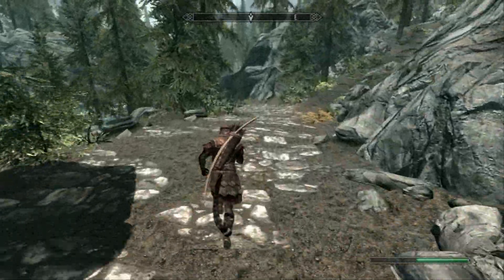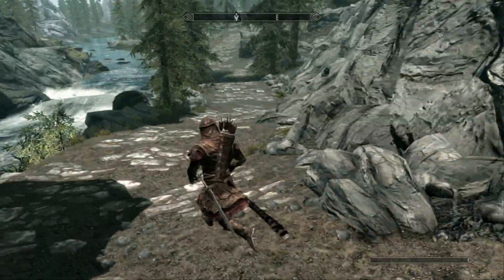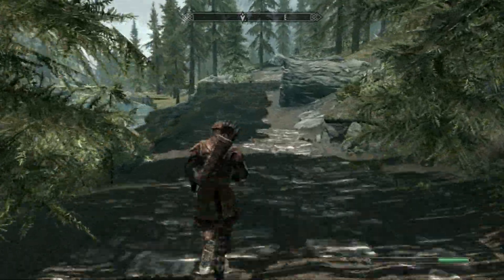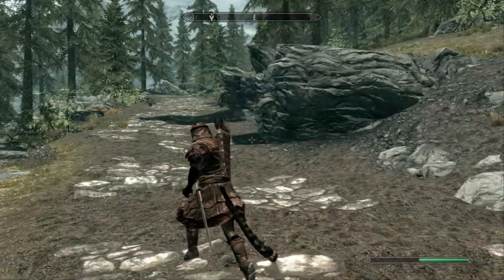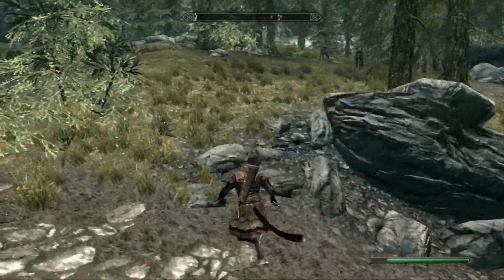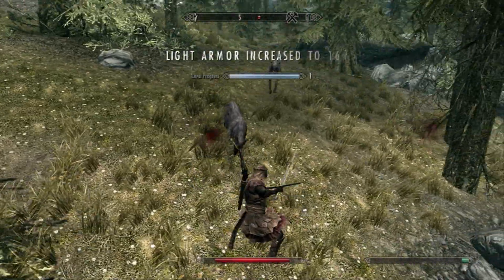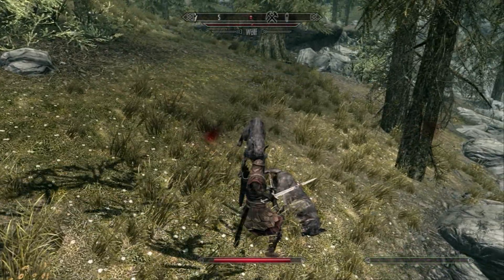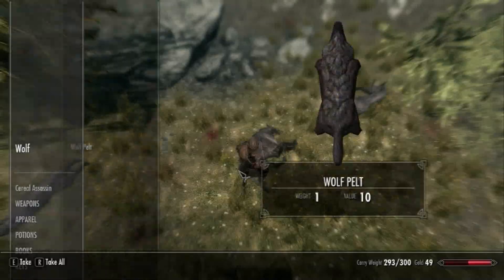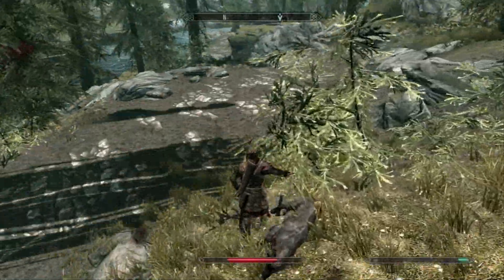Basically you are just going to want to follow this path to go to the town called Riverwood. I run into some wolves here so I will just kill them. I can use their pelts to make leather — it is just easy money. So I am just going to loot them and get their pelts and continue with my journey to Riverwood.